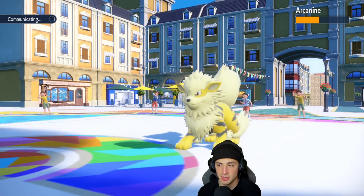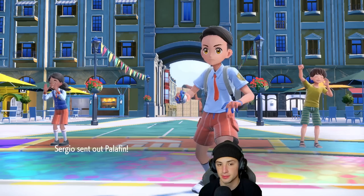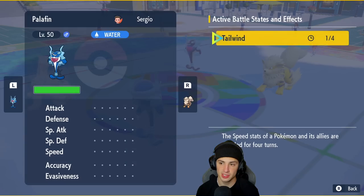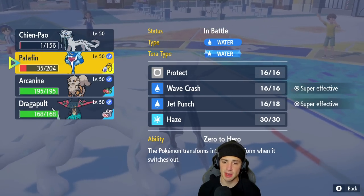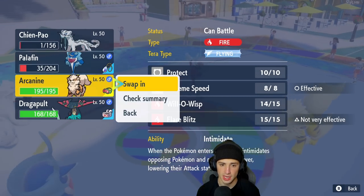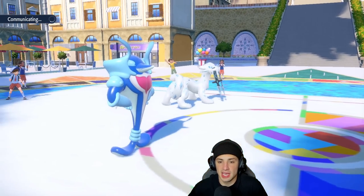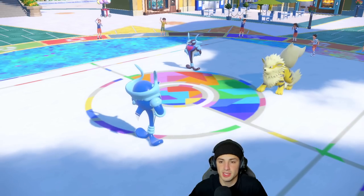Sucker Punch comes out chipping off some nice damage. I could swap back into Arcanine here — probably more so my play, try to waste out these Tailwind turns. One turn left of Tailwind. So swapping Shen-Pal and protecting Palafin is probably my play. Let's go into Arcanine, get that Intimidate, and then protect this turn just so I can get off Intimidate and last but not least waste out that Tailwind, because speed is a huge factor for us.